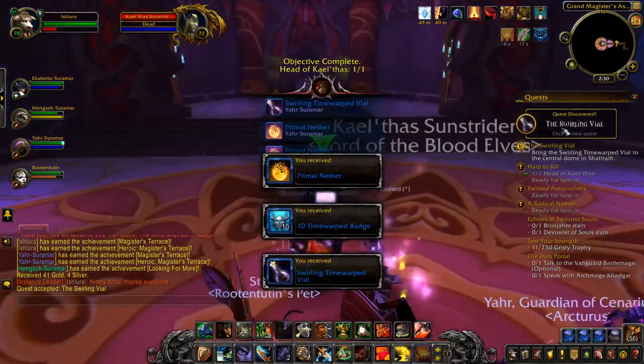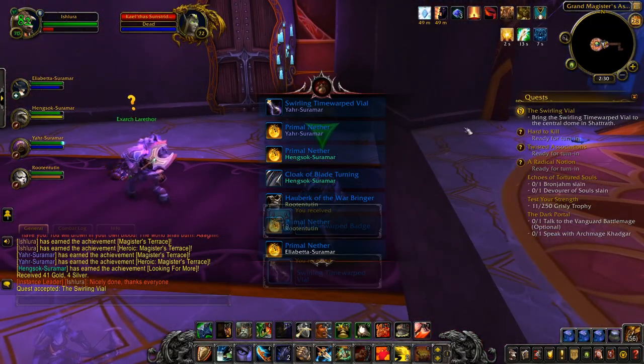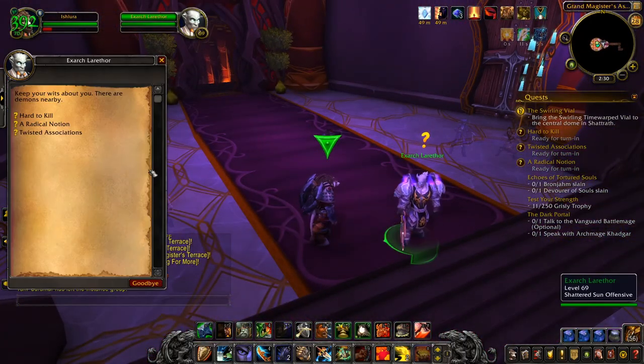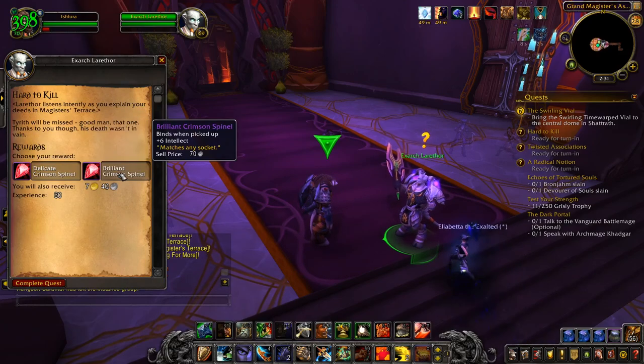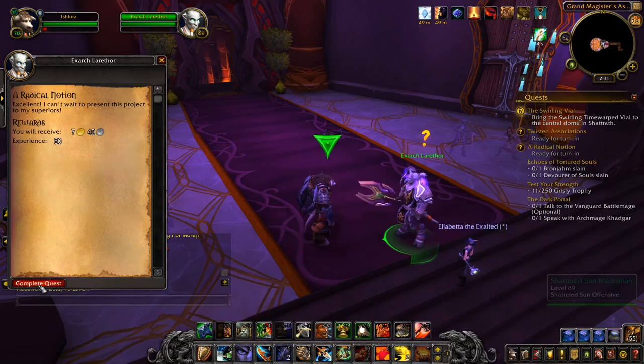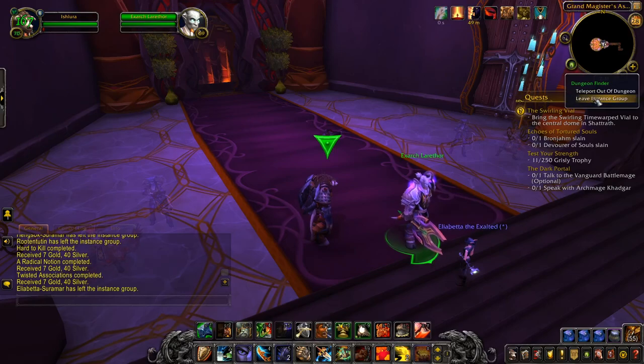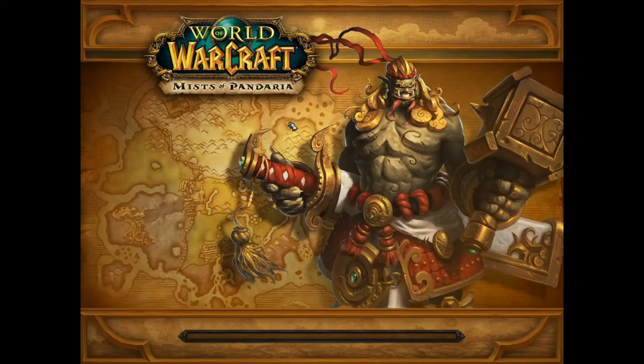All right, I had a cool run! That's a quest item you get automatically for the first Time Walking dungeon on a character — turn it in for lots of Timewarped Badges. I get an intellect gem or an agility gem, both absolutely useless stats for a Warrior. Anyway, that was a cool run on Magister's Terrace — I'll see you next time.